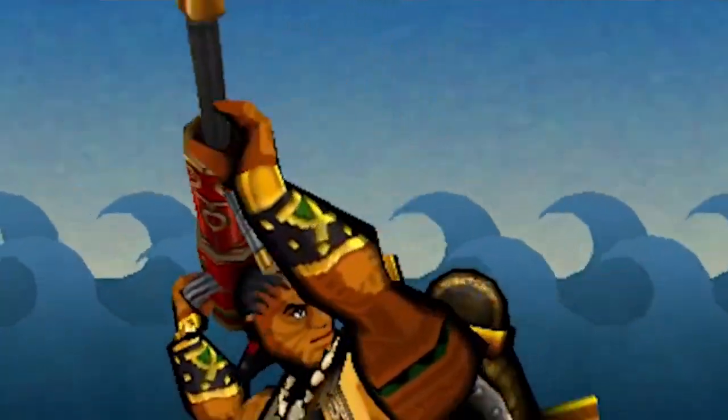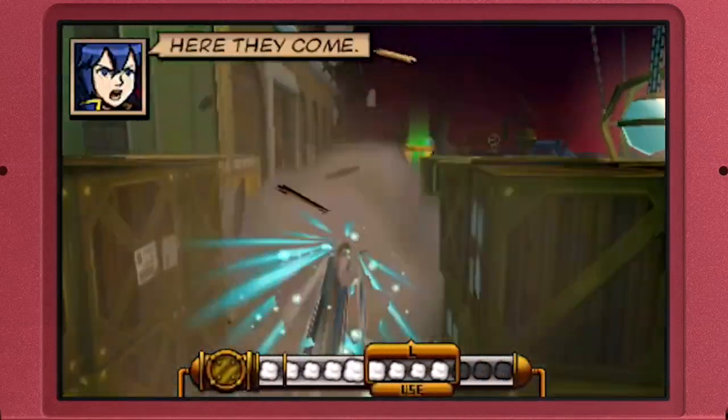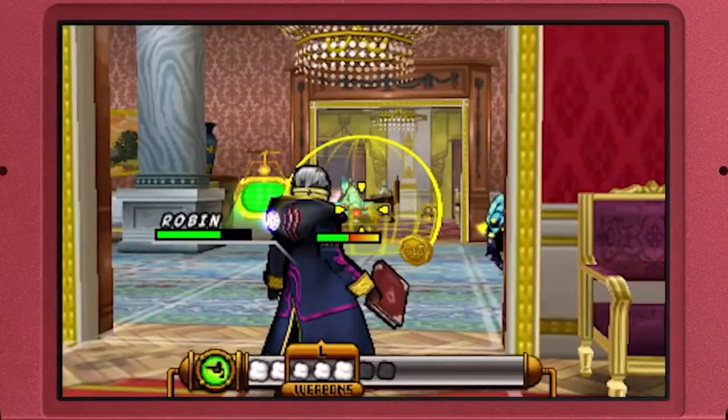There are 12 characters to unlock, such as Tom Sawyer and Tiger Lily, each with their own special ability and equipped with a fixed primary weapon. Secondary weapons and steam tanks are also available to customise your squad for a particular battle.